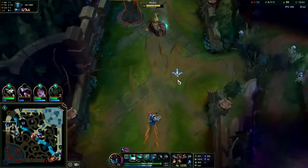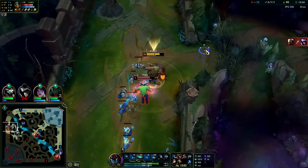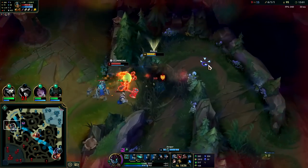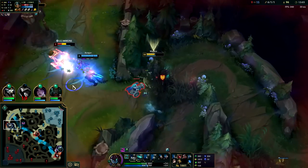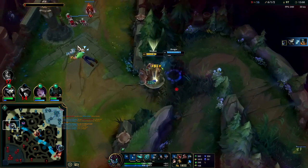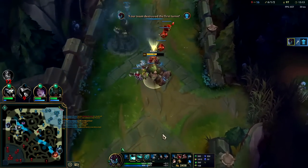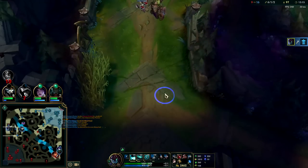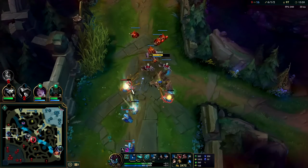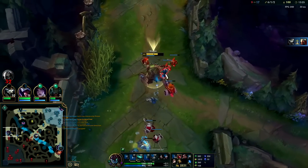I'm going to get first turret clearly — I'm not at risk of not getting it, that's why I'm kind of just letting the turret farm my minions. Kill him away, time him out — auto into Q. This is plate gold plus first turret gold. The first turret gold bonus is 150, so half a kill. The plate itself is worth 175, which is over half a kill. Breaking that piece right there was over 300 gold total — about 325.